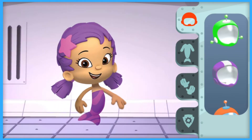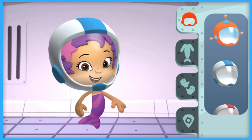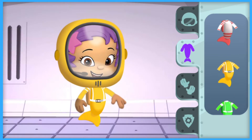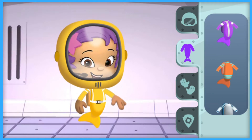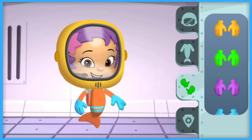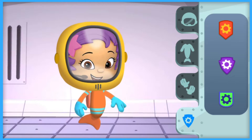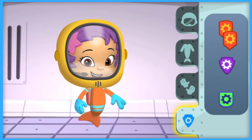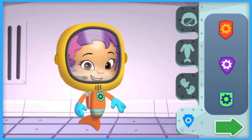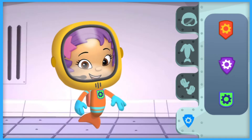Engineer Una is reporting for duty. Pick out a perfect spacesuit for her. Body suits. Gloves. Engineer Una is looking pretty sharp. Badges. She needs an engineering badge, so she has a gear on her badge, doesn't she? Should we pick the orange one, the purple one, or the green one? When Engineer Una is ready, tap the green done button. Done. Una makes an excellent engineer for our outer space mission.